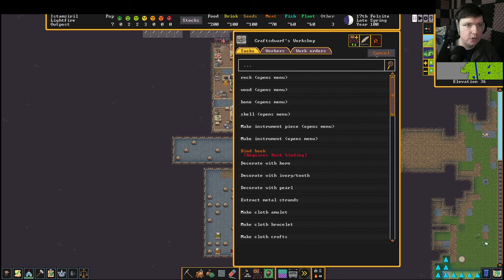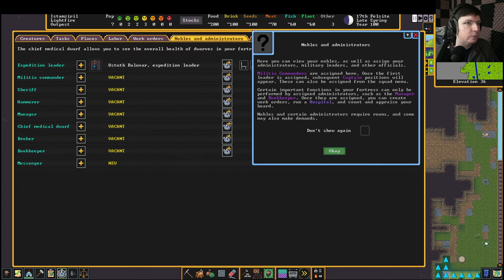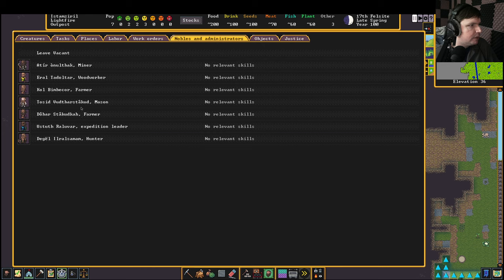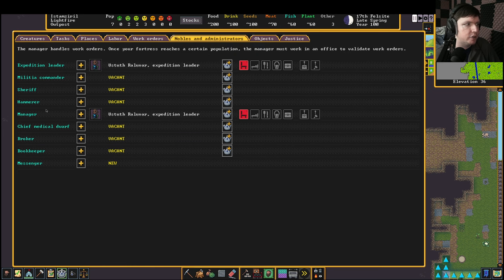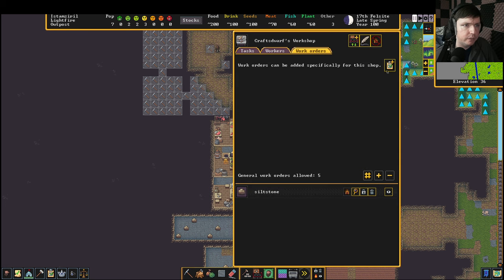Let's set up work orders. Work orders are over here but we need a manager first. We'll press N for nobles and assign a manager. The hunter isn't doing anything — actually, I'm just going to make our expedition leader the manager. The nobles need things like a bedroom, but the manager at this stage just works without needing anything extra. So now we have a manager and we can go to work orders.